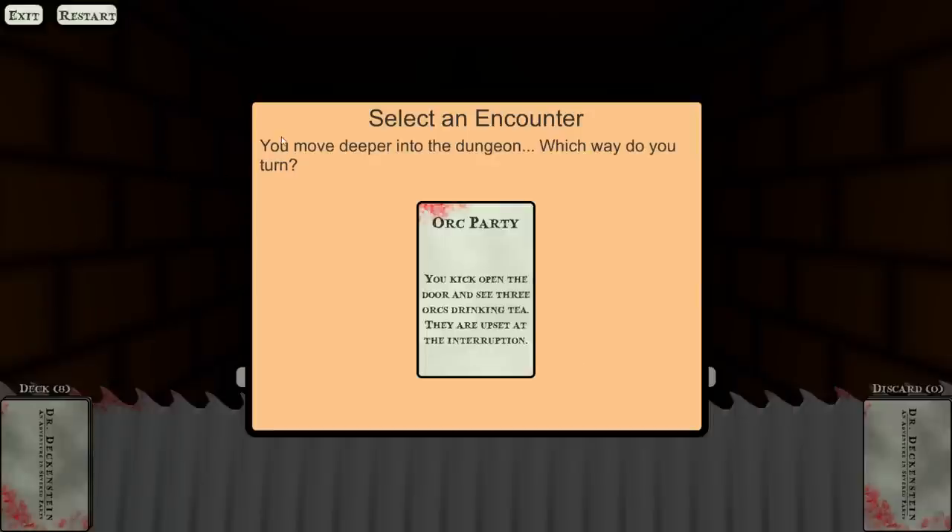Select an encounter. This is one of two dialogue boxes where I hadn't redone the art. It actually would have been pretty easy to do since we had a blank card already nine-sliced for it, but we were just rushing desperately at the end. You move deeper into the dungeon — which way do you turn? We only have one option first, and it's going to start you off a little bit slowly.